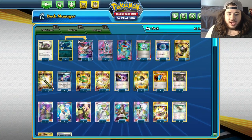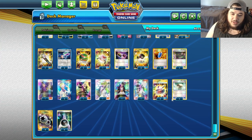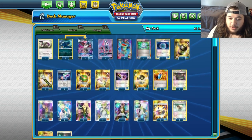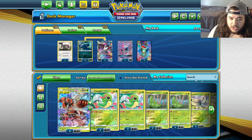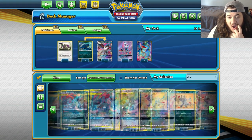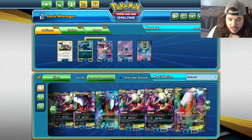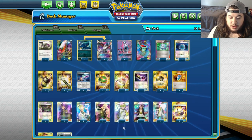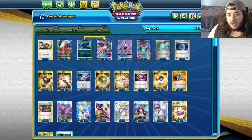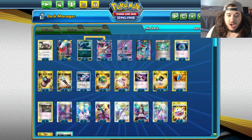I think we could include Dark Rye since we do play six dark energies - cut the Float Stones and play that. Actually, I'll put a Dark Rye in here. We get free retreats since we do play the six darks - we'll just put a seventh one in there. That's a better way to retreat instead of the Float Stones.